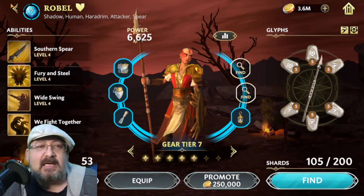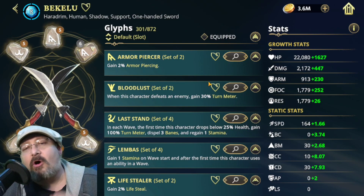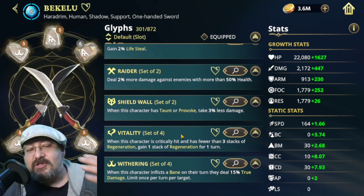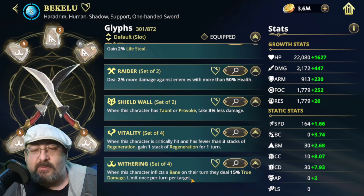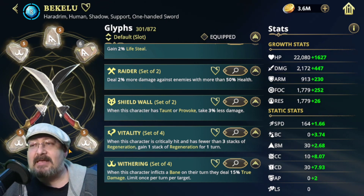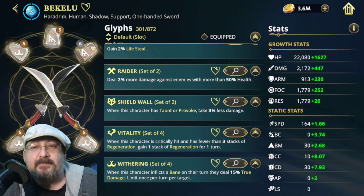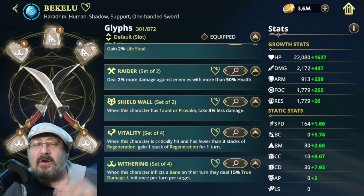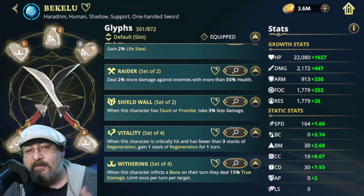That leaves Bekaloo as our last person. With Bekaloo, we went with a Withering Set and Armor Piercer — we want to be able to pierce that armor. We want the Withering because she's going to be inflicting a lot of Banes through her Special 2, her Basic, and every time she crits, so we want that 15% true damage every time we land that. The primary stats in slots 4, 5, and 6 are Damage, Focus, Focus — different from Yif Tu's Damage, Damage, Focus. Secondary stats for Bekaloo are Crit Chance, more Focus, Crit Damage, and Speed. We want her to go faster because she is our Cleanser on a 3-turn Cleanse, and the faster she goes, the faster she can get more Stamina to pull off that Cleanse.